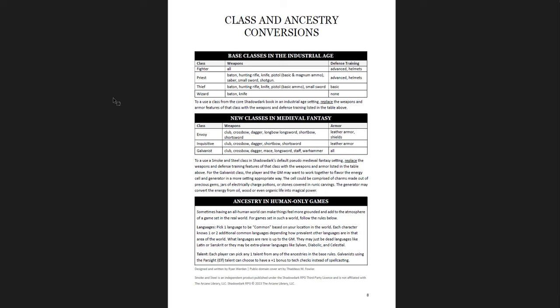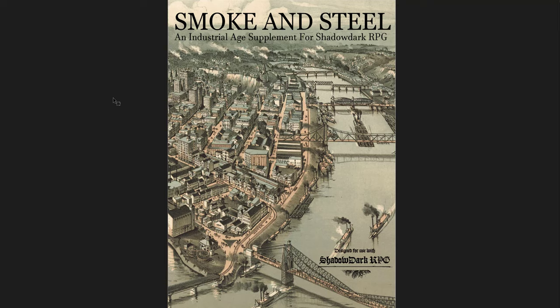So anyway, this is Smoke and Steel, an industrial age supplement for Shadow Dark. The reason I like it so much is because it goes in a different direction than standard Shadow Dark - you're not going to use this in a standard game, you're going to use an entirely new thing. But if you want to use the Shadow Dark base rules and core idea, this is a pretty cool supplement. Just swap out the classes for these classes, swap out the equipment list, and you're set to go. I'll put the link below where you can get it.